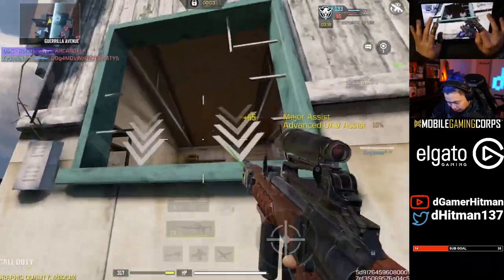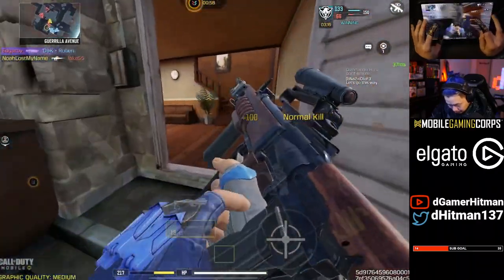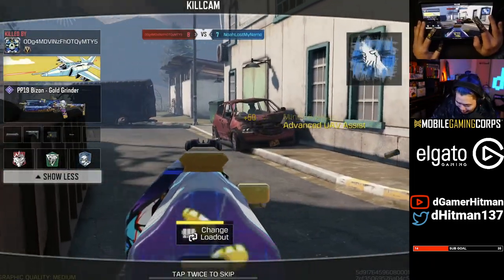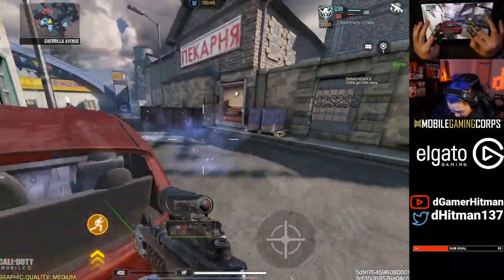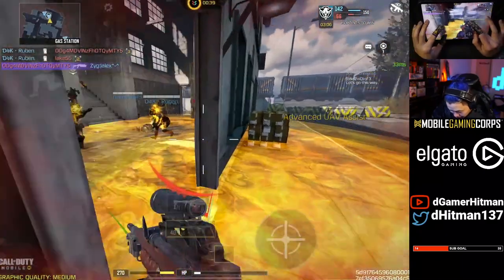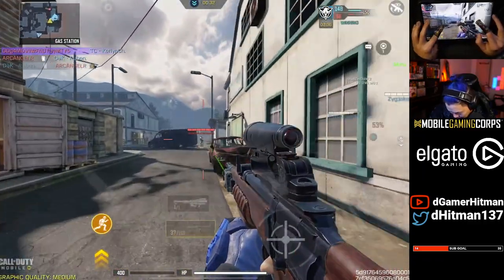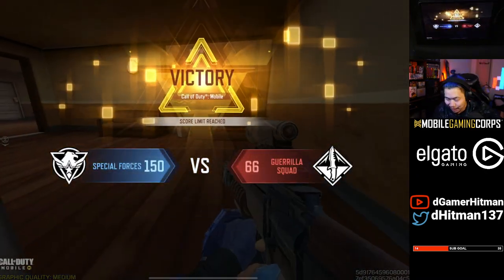This guy's got 16 health. Oh my god chat — it's actually insane. Hip fire going crazy bro! I can't believe I got to an Advanced UAV with this gun. Of course you annihilated me — why can't I have fun? Yeah, Hitman never lies.